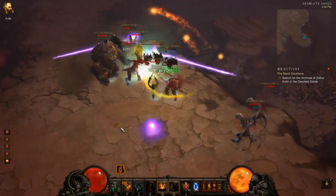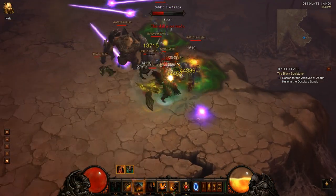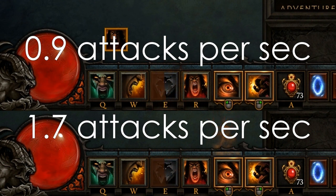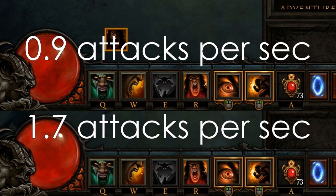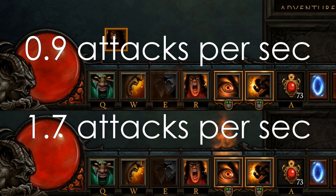First, how does Revenge work? When you get hit it triggers the proc, and then when you use the ability it gives you a cooldown. Now this cooldown, as you can see here, is not affected by your weapon speed. If you use a slow weapon or a fast weapon, or if you have any kind of haste modifiers from shrines or even Wrath of the Berserker, it doesn't make any difference. The cooldown is approximately 1 second and you really can't spam it faster than this cooldown even if you're getting the proc from getting hit.